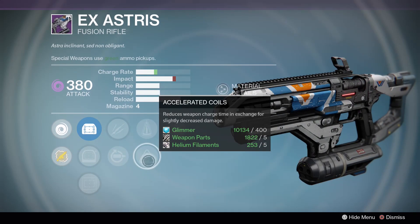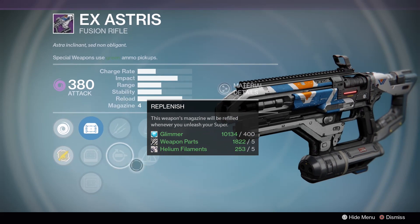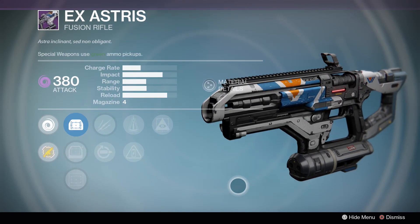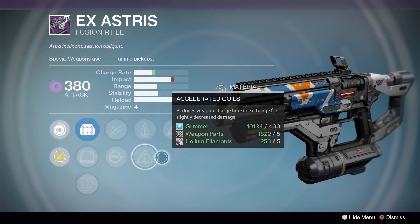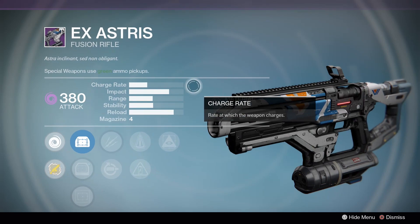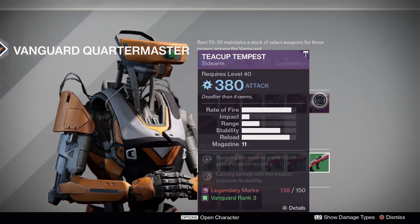X-Asterisk: Hidden Hand, Accelerated Coils, Unflinching, Replenish. A Replenish Fusion Rifle for PvP - this particular archetype I probably wouldn't end up using. You're probably going to have some very difficult times properly hitting stuff with that Fusion Rifle spread.